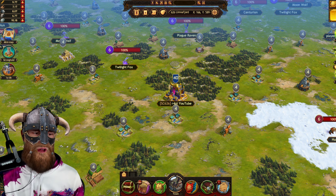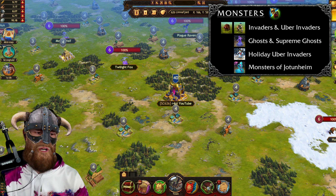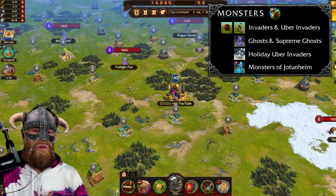Let's now talk about the second type of locations, which are monsters. The first monster I'd like to talk about are invaders. Invaders are creatures that constitute special locations on the global map.